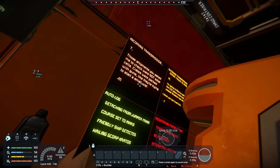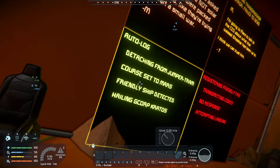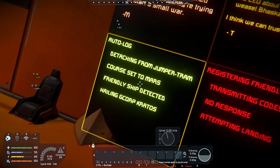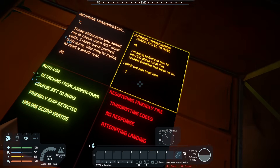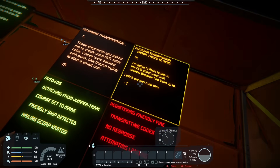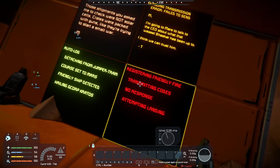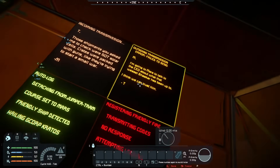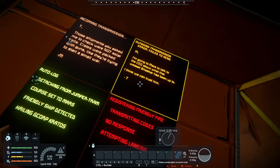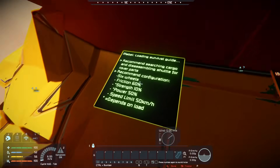We've got some instructions here on the wall. Incoming transmissions: those shipments you asked me to check were not solar cells — crates were packed with guns, like they're trying to start a war. Auto-log detached from Jupiter tram, course set to Mars. Friendly ship detected. A transmission that failed to send — I'm going to Mars to talk to the CEO about what weasel bash car was up to. I think we can trust him. Registering friendly fire, transmitting codes, no response, attempting a landing — and then I guess we hit the ground.